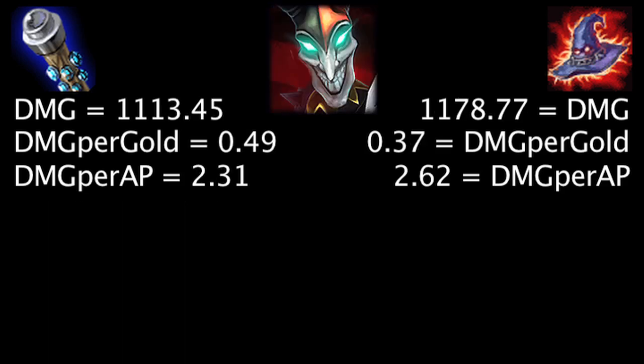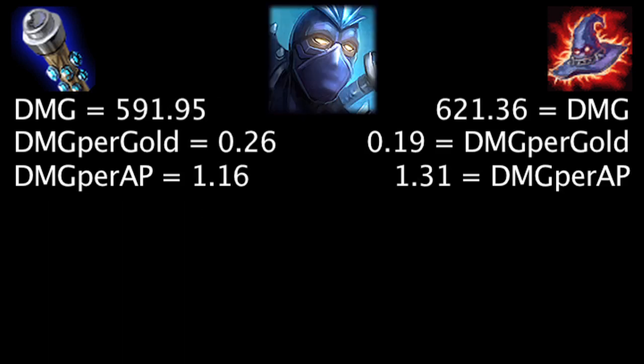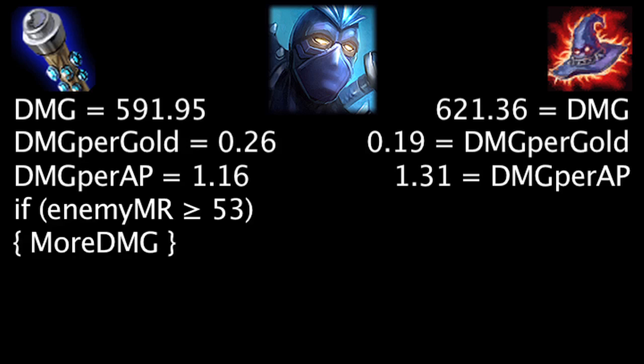On Shaco, at first the Death Cap will deal 65.32 more damage, the Void Staff will grant 0.12 more damage per gold, and the Death Cap will deal 0.31 more damage per ability power. Against 58 magic resistance, the Void Staff will deal more damage than the Death Cap. On Shen, at first the Death Cap will deal 29.41 more damage, the Void Staff will grant 0.07 more damage per gold, and the Death Cap will deal 0.15 more damage per ability power. Against 53 magic resistance, the Void Staff will deal more damage than the Death Cap.